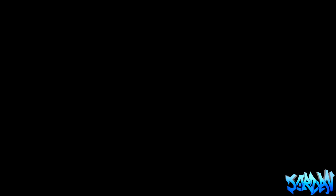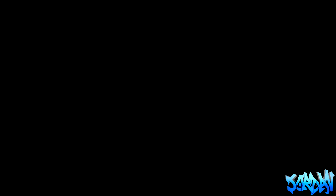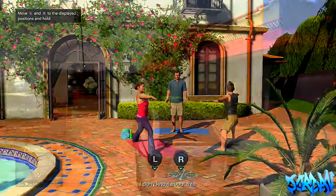So what we're going to do is load up the mission 'Did Somebody Say Yoga?' — this is the 27th mission. You just want to load that up from single player. If you've already completed it, you can just load it up as I did by pressing load mission.